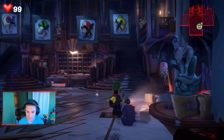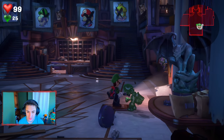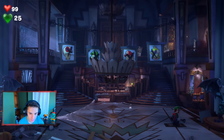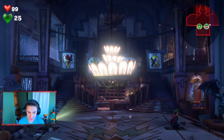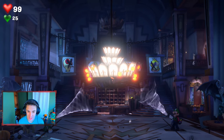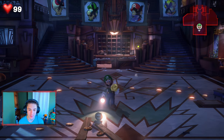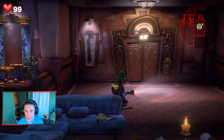We find a panel on the floor — stepping on it lowers something. We switch to Gooigi and find there's another panel nearby. We step on both panels simultaneously and then use Gooigi to blow — it spins a turbine! Then we switch back to Luigi to also blow at the same time, spinning it even faster — and we collect the gem! That puzzle is so sick. We collected all the gems in the grand lobby!